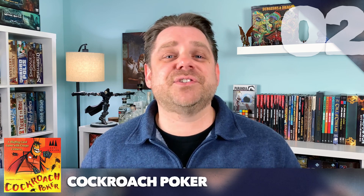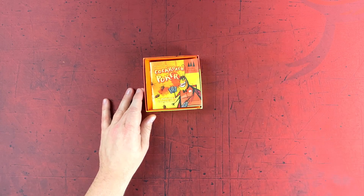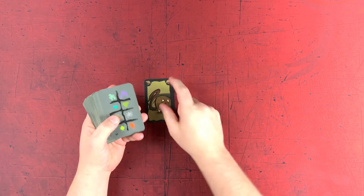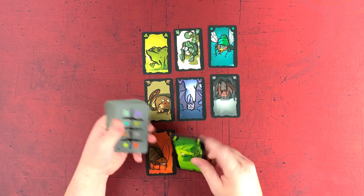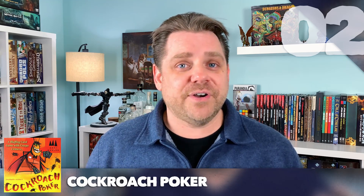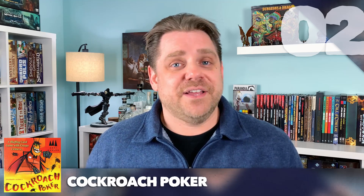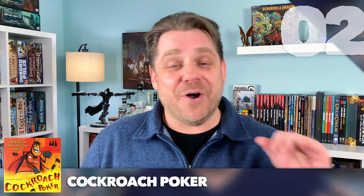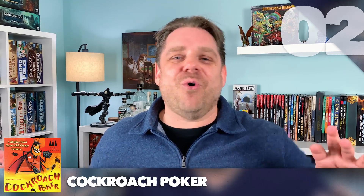Cockroach Poker. This is the most unique game on this list, and one of the games we laugh the most when playing. Cockroach Poker is all about lying and bluffing. There's a big deck of cards with a bunch of vile creatures — frogs, bats, cockroaches, stink bugs, all different stuff. You get a big hand of those cards, and on your turn you play one face down to the table, point at somebody, and say, 'That card is a cockroach.' Their job is to decide if you're lying or telling the truth. They can call you on the bluff or say they think it's a cockroach too. You flip it over — if the player who played it is lying, they get to keep the card and put it in front of them. If the person guessing was wrong, they've got to take the card. The game ends when somebody has four of the same animal in front of them, and that person loses.